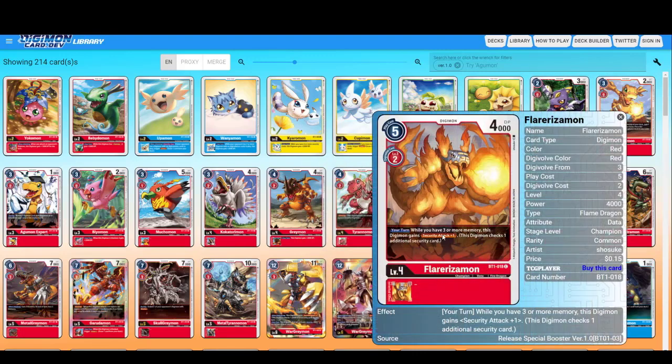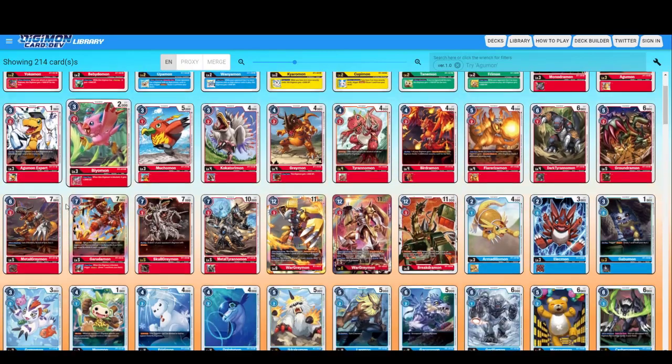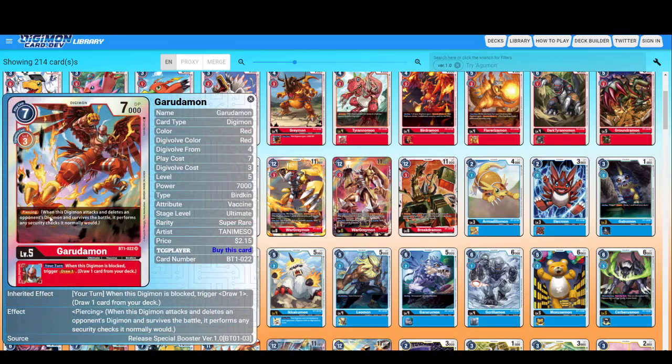Birdramon — Flare Rizomon: while you have three or more memory, this Digimon gains Security Attack plus one. You often find yourself starting at three memory, especially with Tamers that always make you start at three memory, so it's good to have Security plus one. With 4000 DP it might be a one-time thing though. MetalGreymon from the booster — basic card. Garudamon has Piercing: when this Digimon attacks and deletes an opponent's Digimon and survives the battle, it performs a security check. It also has an inheritable effect: when this Digimon is blocked, trigger: draw one card. Piercing plus Security plus one — that's destruction. This card is really good.